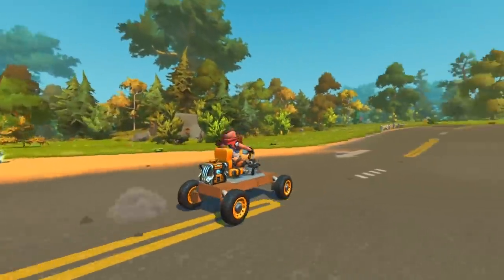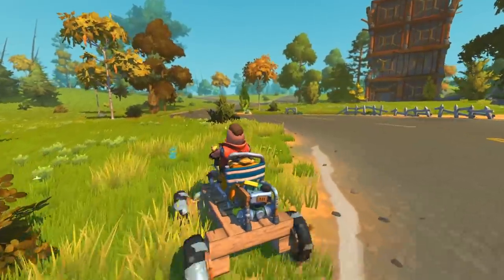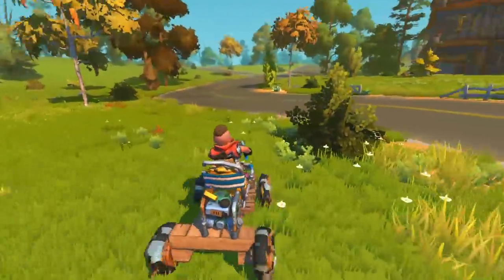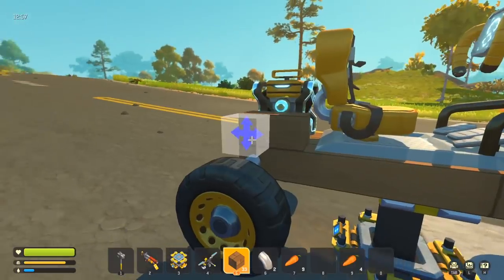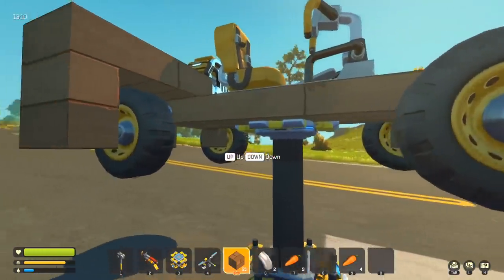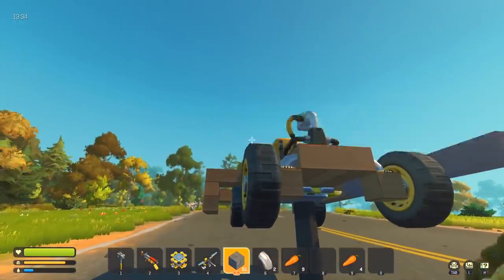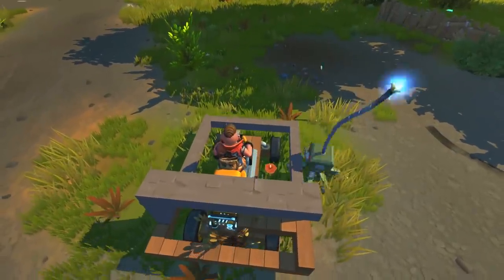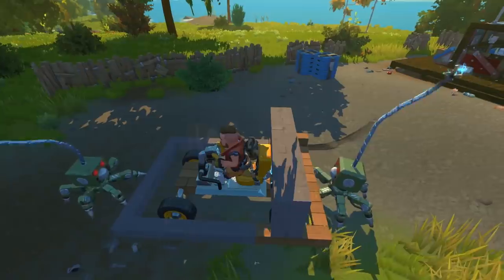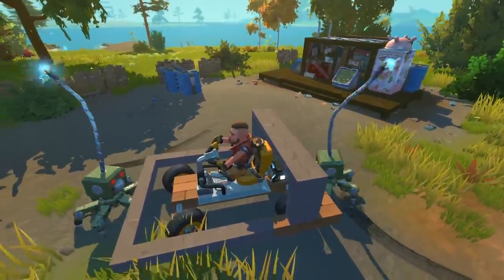Speaking of fuel, the next thing you really want to do is upgrade your engine. Get rid of that really bad scrap engine, get yourself a proper engine, and focus on upgrading it. My main tip for building a vehicle is don't be afraid to add some blocks around the wheels and the engines. These parts are very expensive early on and the bots won't think twice about smashing them to pieces, so make sure you protect all of your valuables.